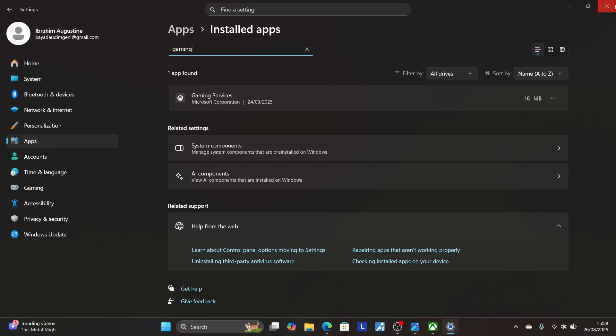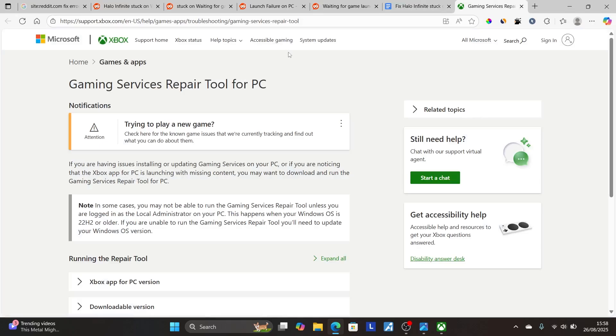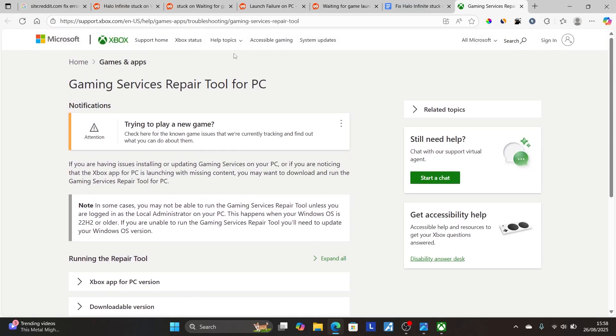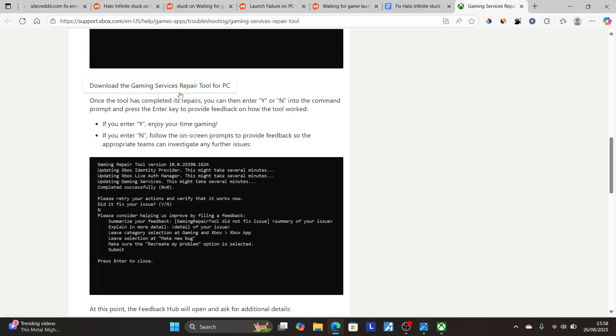If you don't see gaming services, follow these instructions. Go to the link I'll provide in the description to download gaming services. It will take you to the Gaming Services Repair Tool for PC page. Select the downloadable version, then select the option that says 'Download the Gaming Services Repair Tool for PC' and click it. It will take you to the download page — download and then install it on your device.